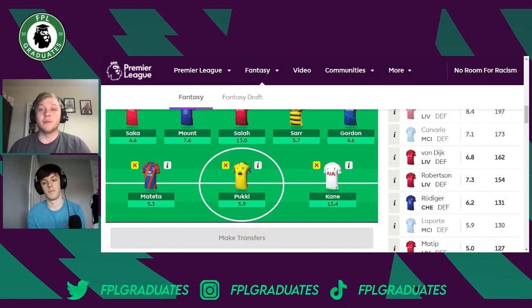Next up is Teemu Pukki, who is finishing the season in great form — a return in each of his last six games for Norwich, including one at Old Trafford. At 5.9 million he's an absolute bargain. I've had him for a couple of weeks and he's returning even in difficult venues. He's the talisman of that Norwich attack, accounting for 40% of all of Norwich's goals this season, so he's well worth a spot in your wildcard.